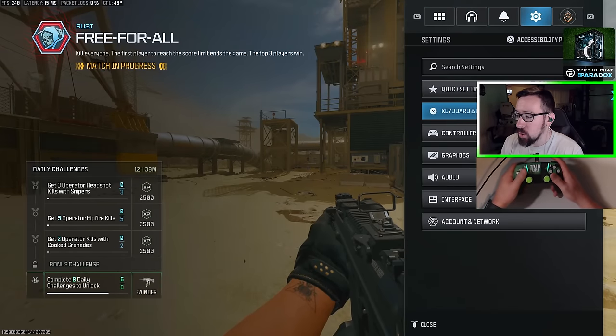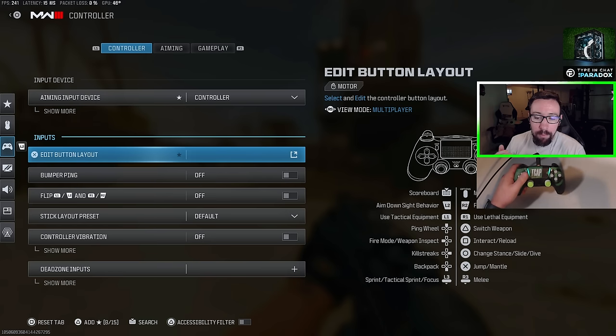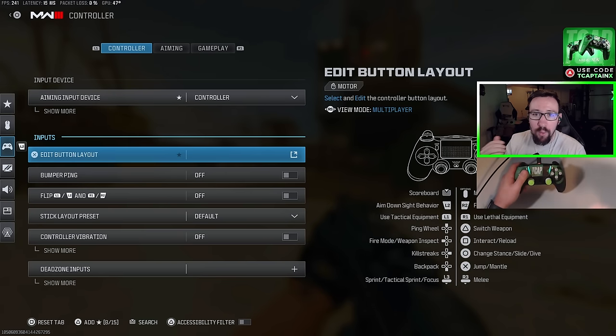Alright, let's jump right into settings — going to the settings tab, then controller. I'm going to try to go through in order to make this as simple as possible. First, we're going to start with our button layout. The whole purpose of a button layout, in my opinion, the number one goal is so that we never have to take our thumb off of the right analog stick while doing different movement techniques.